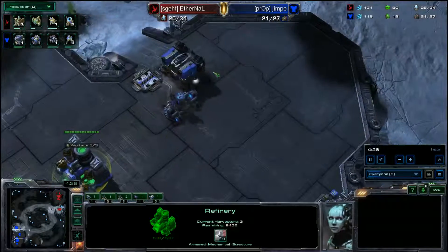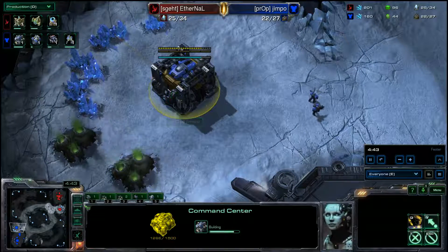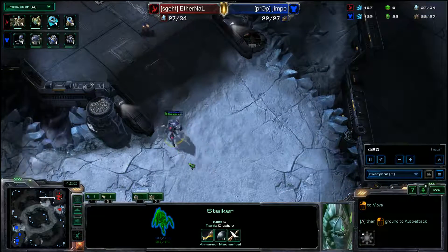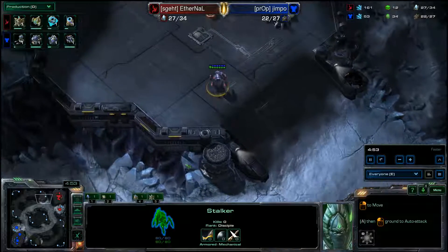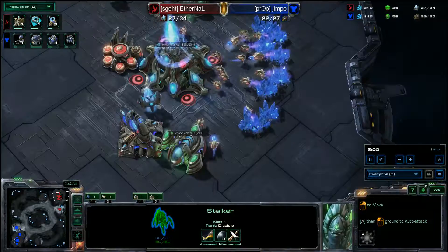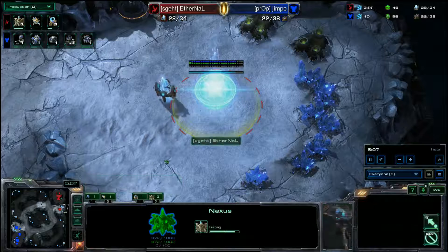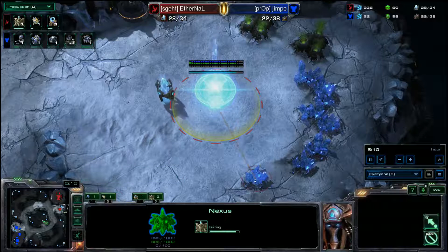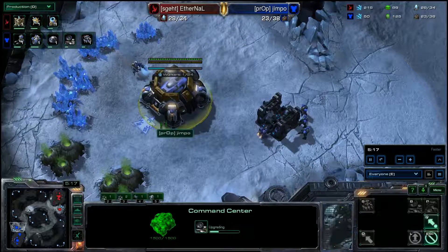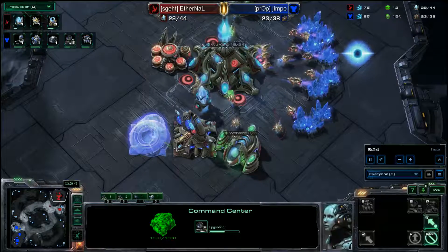Double gas follow-up from Jimpo, and it looks like we have the factory going down. I wouldn't be surprised to see a starport follow-up. The new 1-1-1 opener is a bit more potent versus Protoss than the classic Wings of Liberty style one — though Wings of Liberty took about two years to figure out, and there was a lot of amazing play with the 1-1-1 style back then. I'm thinking it's less likely we're going to see Banshees this time around. Maybe we're going to see some Widow Mines get burrowed, but of course this is all going to depend on the timing.